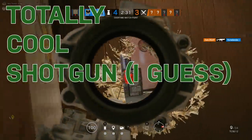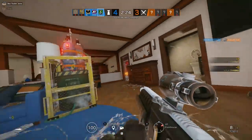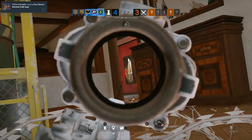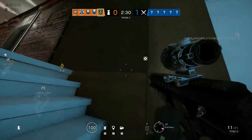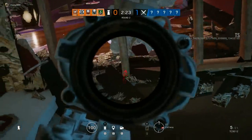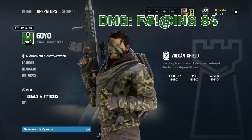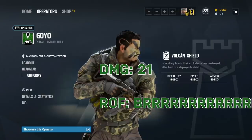Enter the totally cool shotgun gun 12. This thing gives Goyo something the Vector does not — destructibility: making rotate holes, feet holes, whatever kind of holes your heart desires. Did I mention it has an ACOG? You're a two-speed with an ACOG. Not a lot of ACOGs to spare. I talked about the TCSG in the Cade video. Cade's AUG now has 36 damage, so it's a lot better than it used to be and it's actually a viable primary. But the TCSG is still very good — it's got more damage than Glaz's gun. Mira's Vector has 21 damage and the rate of fire of a Warthog minigun. Pick your poison.